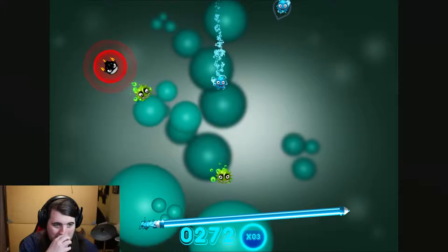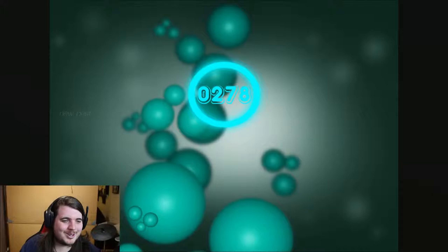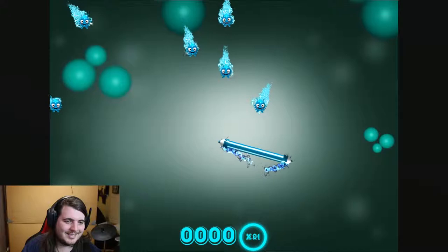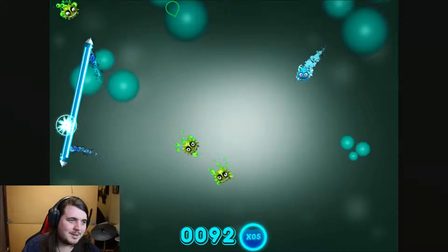This is bullshit. There's no way I could have avoided him. Okay, 270! I actually enjoy this but I wish I knew why it kept extending. Collect your matching color — it won't let me change color, how am I supposed to do that? Right, let's collect all these as quick as possible and see if we can get many points while the multiplier is active.